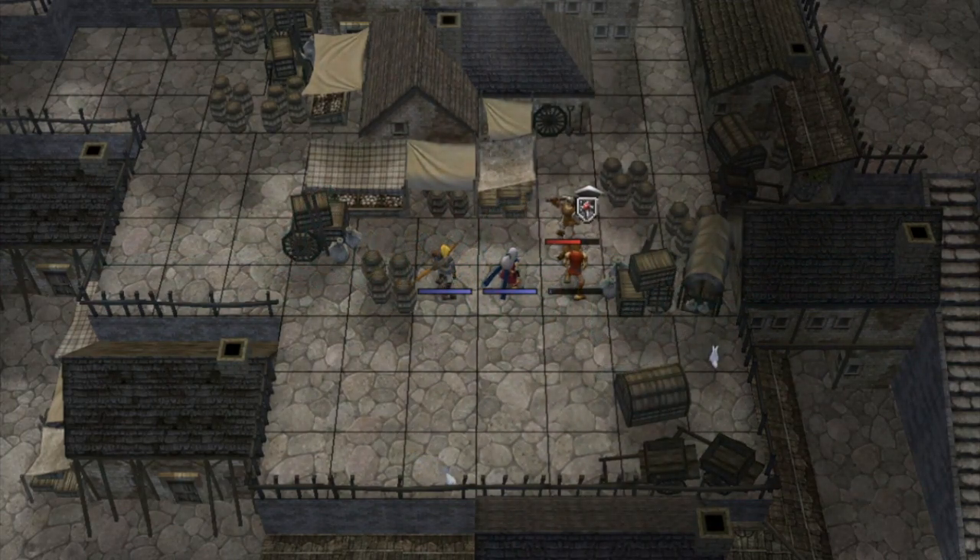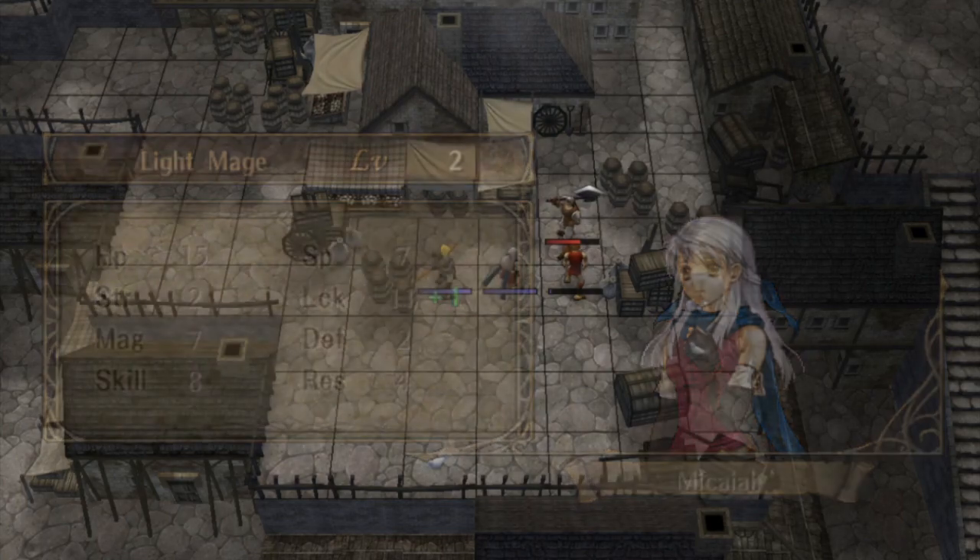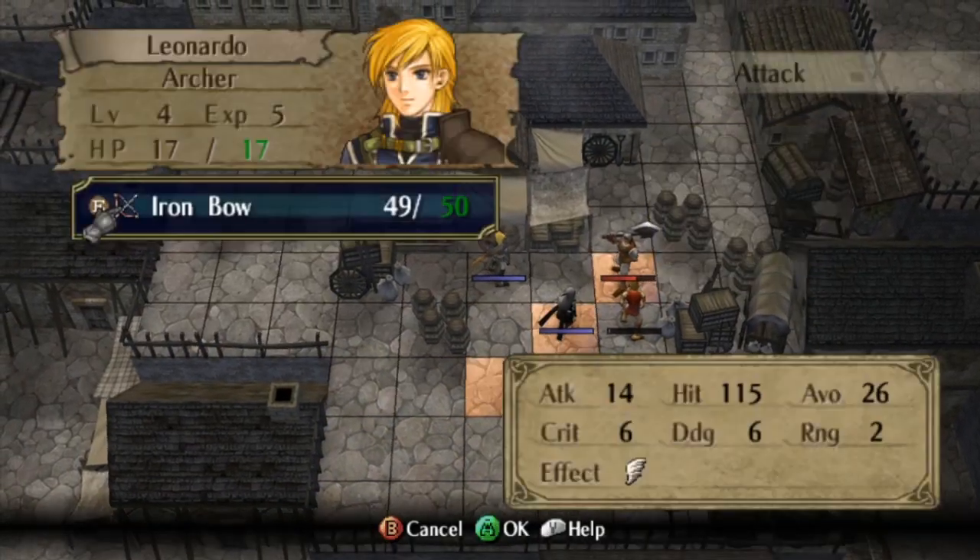Edward does actually miss. However, because we got that little bit of luck earlier where he managed to kill a bandit all by himself, it does not matter. We can use Makai and Leonardo in this case to get the chip damage on the boss that we need to take him out of our hair, which is exactly what we're going to do. Makai is going to get a level up here, and she's going to match Edward in one stat only.